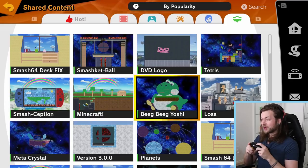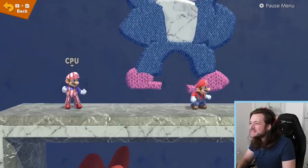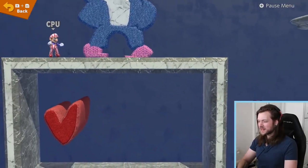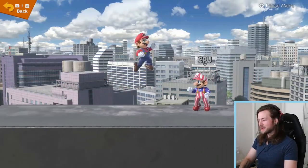Smash-ception. Someone's made it on a Switch. Minecraft Big Yoshi. That's actually really cool how they did that face. This is actually a really cool level from a level design standpoint. Why does Kirby have a knife? Etika's hair? You're just playing on the top of Etika's hair. I hope Etika's seen that. That's hilarious.